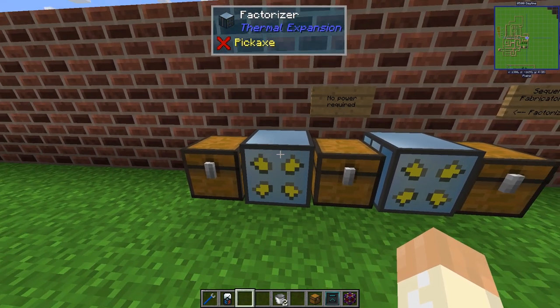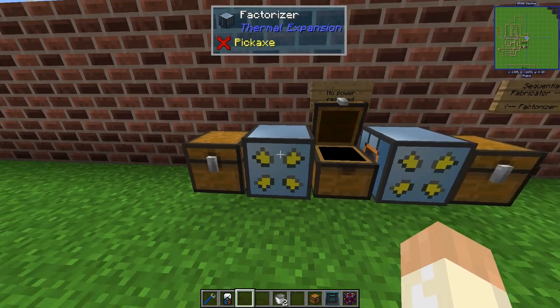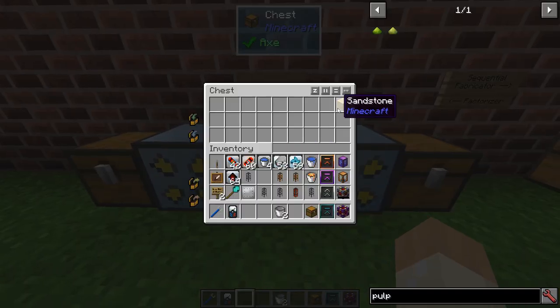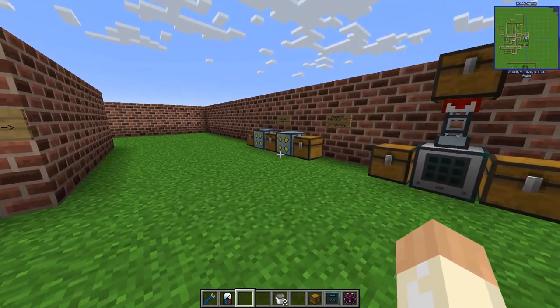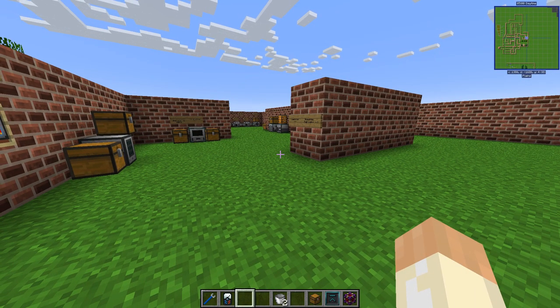In the second mode you can change from Combine to Split — those are the two modes. We split them again, turn on the auto input, sucking things from the input, and we're getting back the nuggets, ingots and so on. However, sandstone will not turn back into sand. That pretty much covers the crafting machines in Thermal Expansion. Leave any questions below, and I'll see you in the next one. Take care and bye bye.